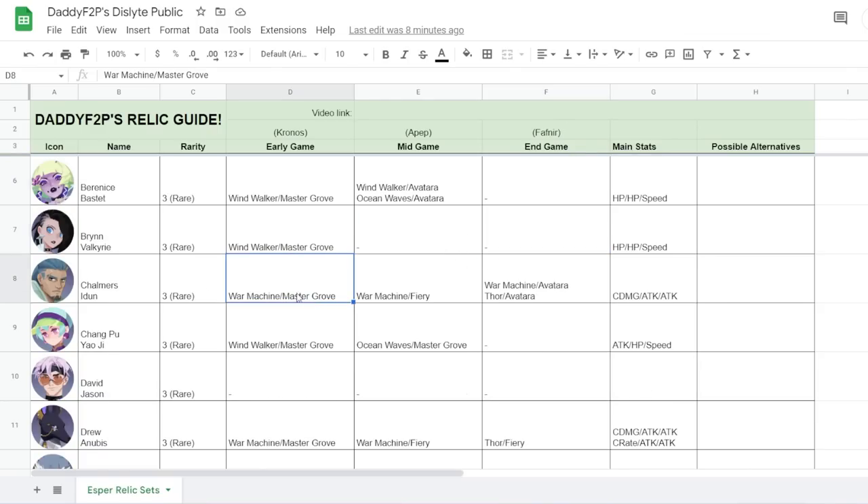Moving on to Chalmers, War Machine is going to be a really good choice. I'll use War Machine all the way to end game because his attack scales off the enemy's max HP, capped by his own attack power. Thor can be quite good if your attack power is high as well, but generally you want to juggle both attack power and crit damage.